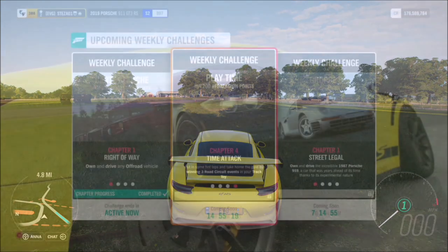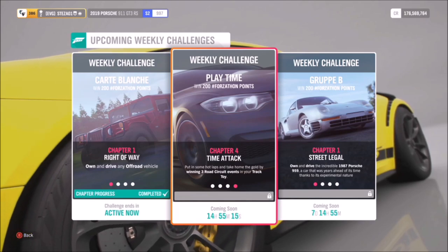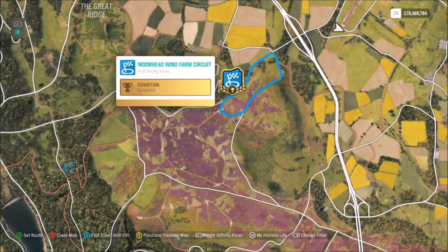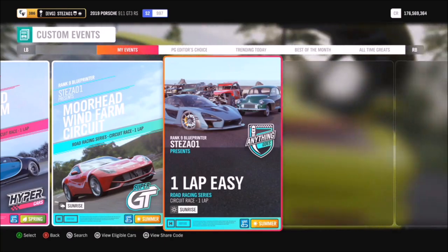The last challenge wants you to win three road circuit events. The easiest one I found is the Moorhead Wind Farm circuit. I've created a blueprint for this called 'One Lap Easy' because it's just one lap of this race.